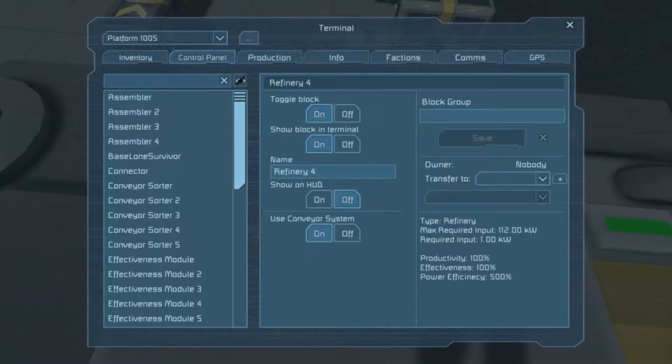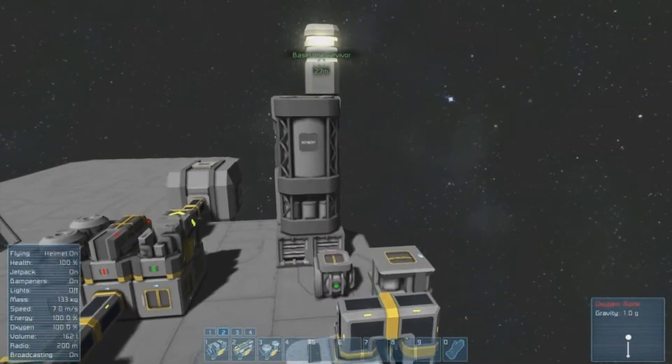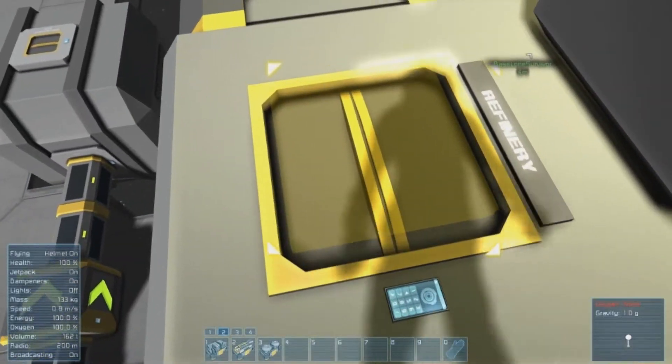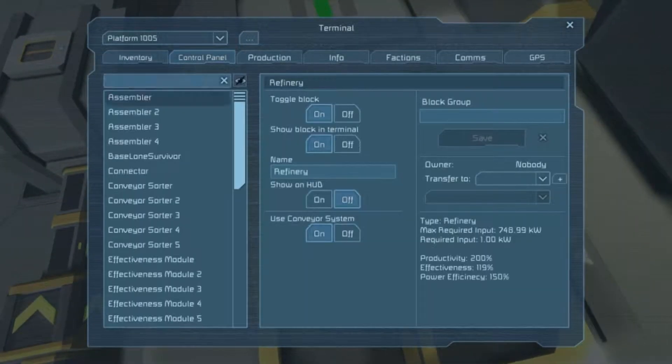Power efficiency is at 500 on this one, the same as the productivity value on the other. If I go over to this other refinery and check what happens when you add multiple different module types: productivity is at 200, effectiveness at 119, power efficiency at 150. So they do stack differently, and you can have multiple module types on each machine.